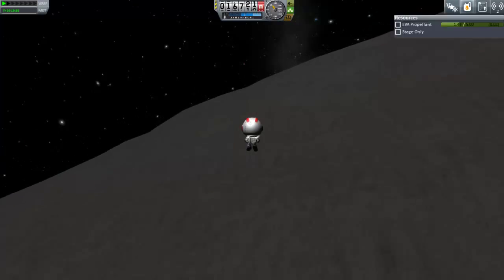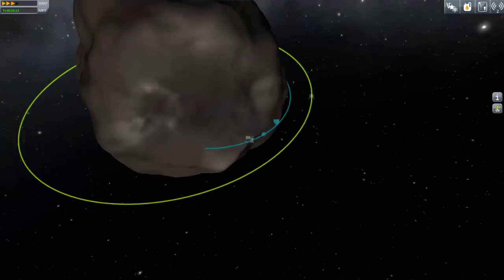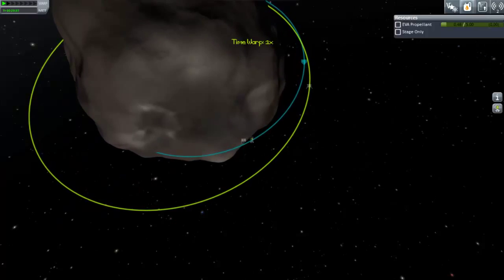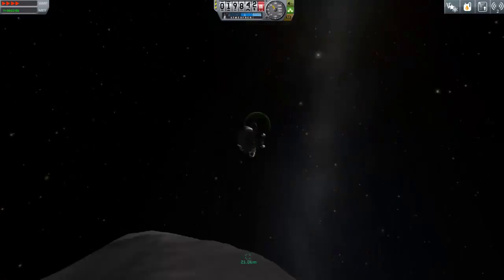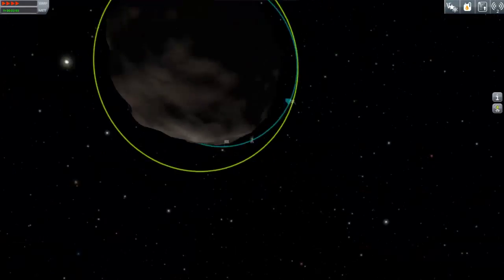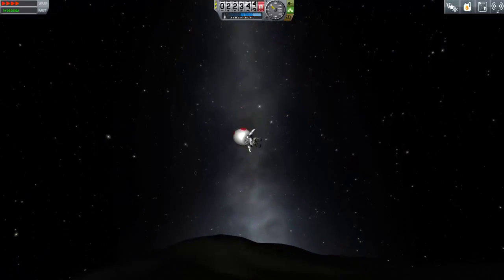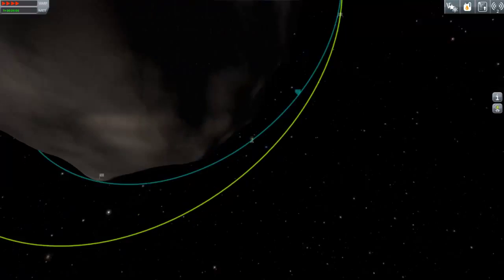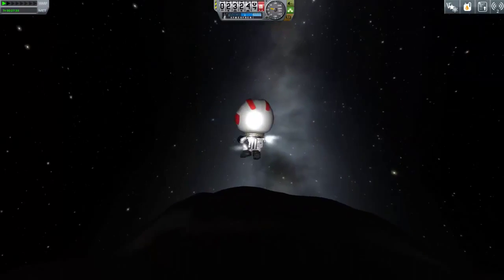Using a little jump I managed to give myself a boost and the EVA pack certainly has enough to get me quite high up, but I'm running out of fuel pretty quickly. The EVA pack only has five units of fuel capacity and it doesn't burn it too slowly either. There's definitely enough to get into orbit, but rendezvousing with the craft? I don't know.